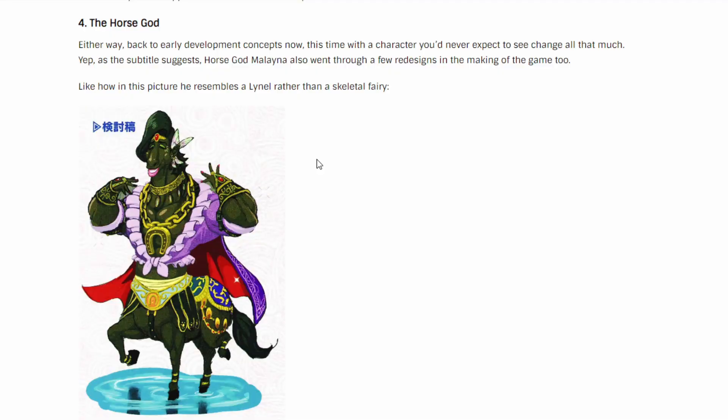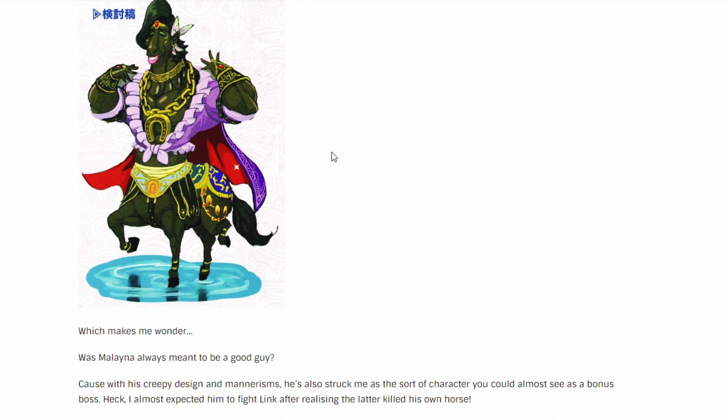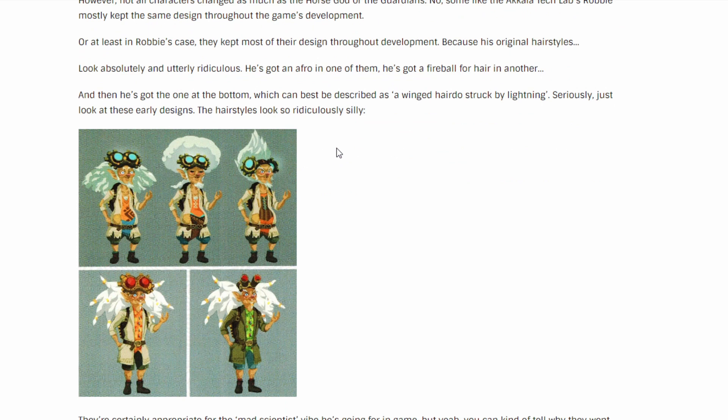Now we have the horse guide — hopefully you remember the one fairy in the fairy fountain where, if your horse dies, you can go to it and it'll completely resurrect that horse and you get your horse back. Not really too much there, so we're just gonna skip that.